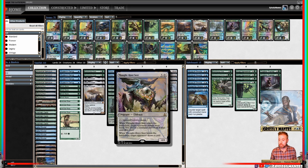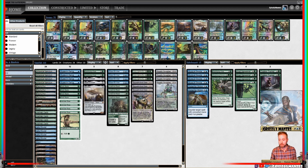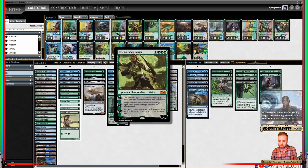Supplementing our Eldrazi, we have the Lovestruck Beast — a nice 5/5 for 3 that also makes a 1/1 white Human token. The Heart of Kiran — I love this card. I hope it sees more play because it's just money. You get a 2-mana artifact that can turn into a 4/4 flying vigilance with a crew of 3, or you can remove loyalty counters from planeswalkers. Speaking of which — Vivien, Arkbow Ranger, 4 for 4 loyalty.